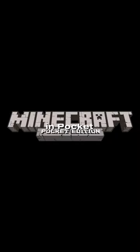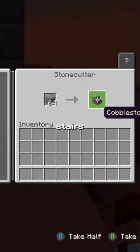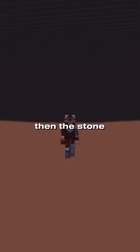The first stonecutter was added in Pocket Edition in 2014, aka the first version of Bedrock, being used to create slabs, walls, and stairs — basically the same function as today. The stonecutter was later removed, not being seen until it was re-added in 1.14.